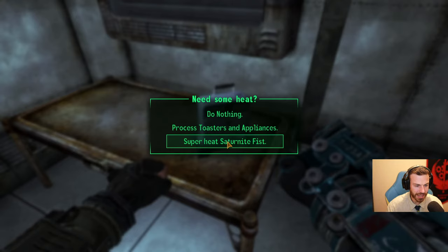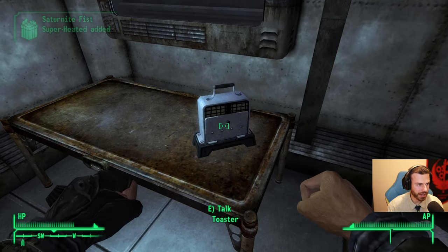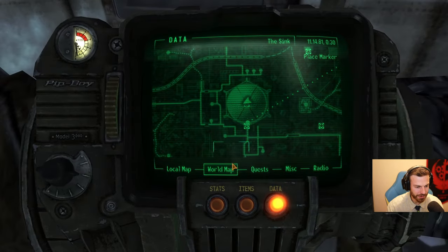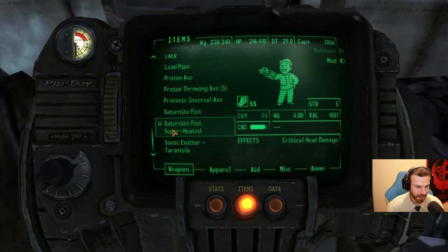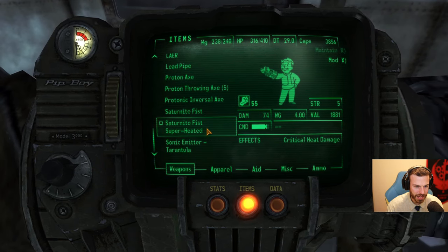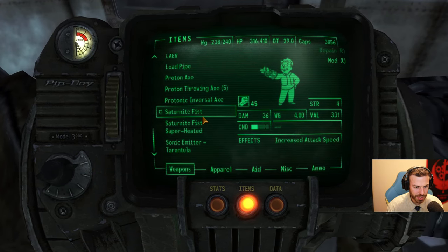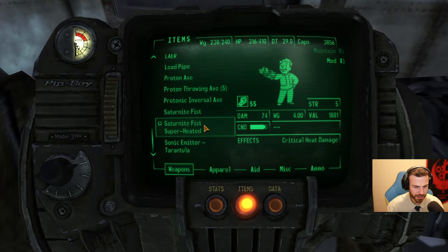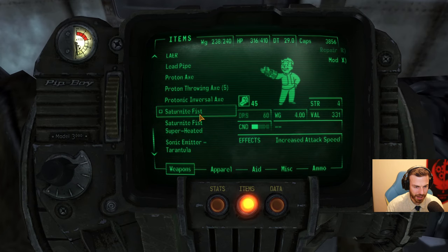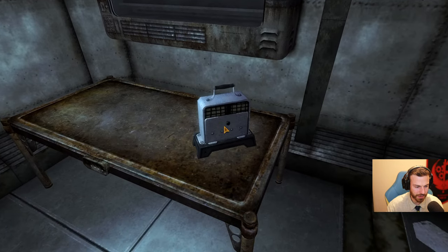Process toasters and appliances. Need some heat — super heat. Saturnite fist — do that. Saturnite fist: super heated added. I have new stuff. Toaster giving unarmed weapons super heated. Critical heat damage. I cannot fix it now. The value is much higher. Can I do it again with another Saturnite fist? Yes! Yes! Yes! Soon my work will be complete. Soon the world will burn in nuclear fire!